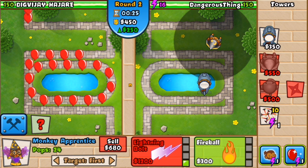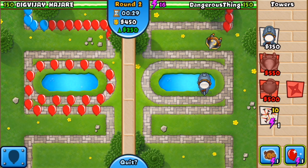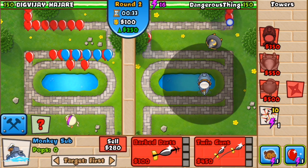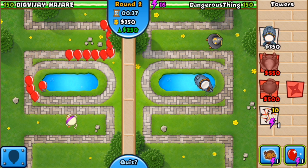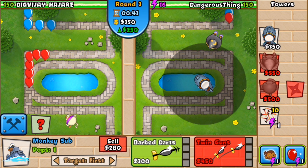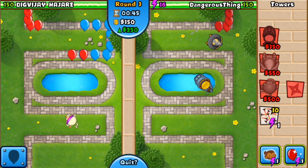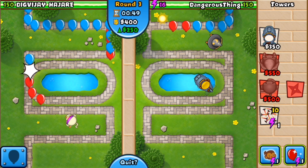Let's take a look at what the strategy is on Dig's side. He waited for all those balloons to get down to such a low level before he actually placed his tower — that is really, really risky. But hey, if he likes to live dangerously, I'm not gonna blame him, because after all I'm the Dangerous Thing.